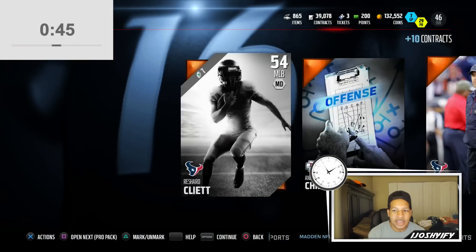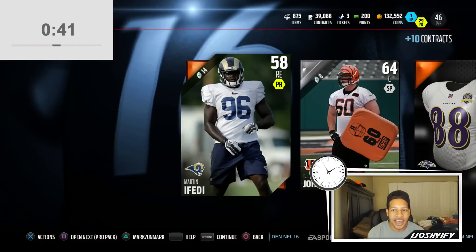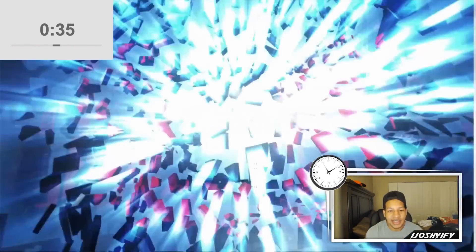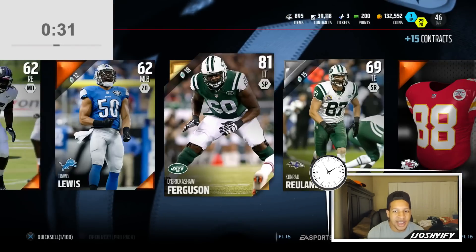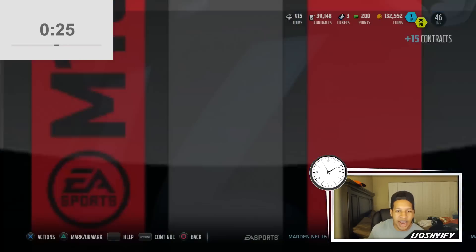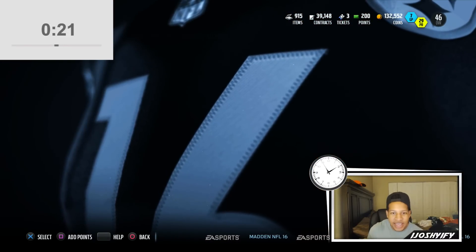Just gotta scroll through and fly through these — this is the glitch, this is really how you beat the challenge. I can't even see what I'm pulling. That makes no sense. Thank goodness my binder is not running out. I'm just gonna fly through now. I really don't want to give away this challenge. I may be able to get seven packs in 22 seconds.